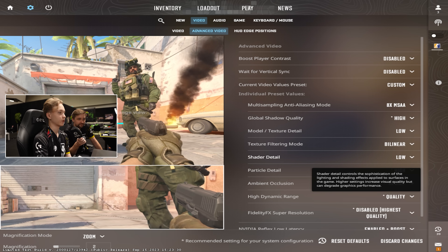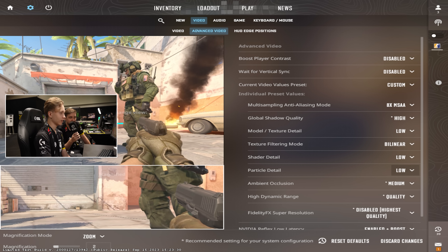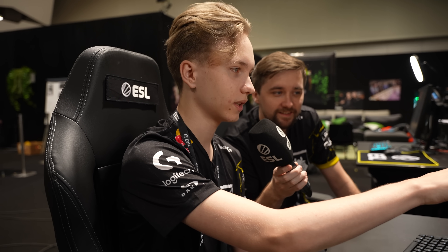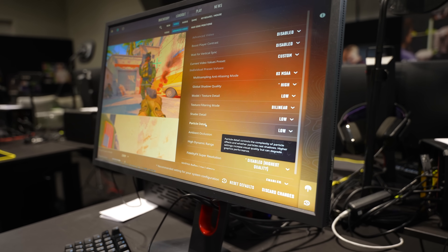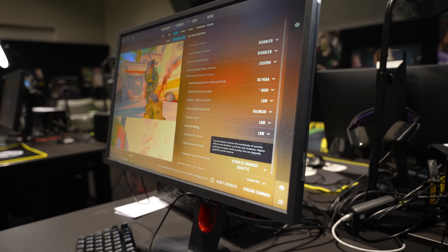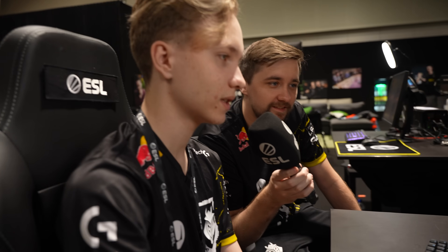Shader detail — we put low. Particle detail — we put low. Do you know what any of this is? Actually I don't. Particle detail controls the complexity of particle effects and whether particles can cast shadows — it affects quality but can decrease performance. We put it on low because we don't actually need better quality in the game; we need more FPS and performance so the game isn't laggy.